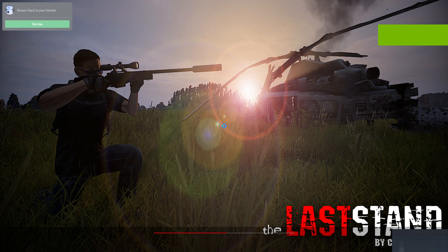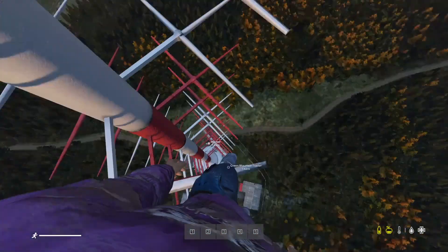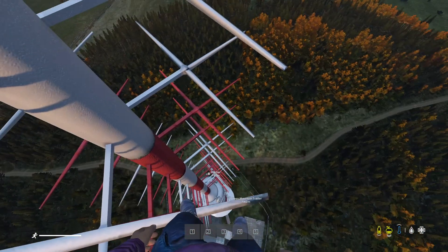We just realized we left the character right on top of the Green Mountain tower — I wonder if he's going to spawn in there, I've never tried that before. It'll be interesting; I'll either spawn in and fall to my death, but I've got the admin tools on so that's not going to be a problem. We actually spawned exactly where we left it — I wasn't expecting that.